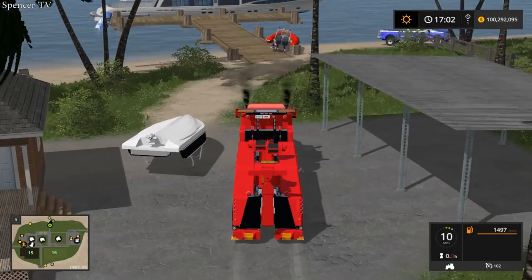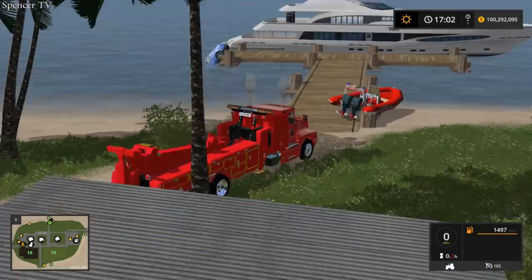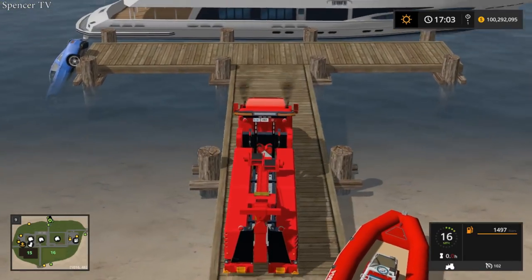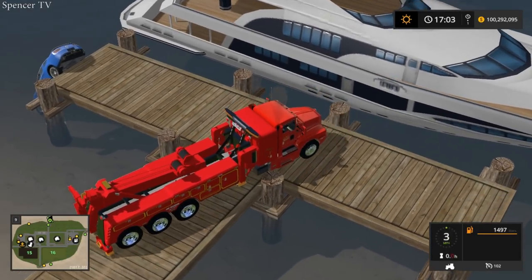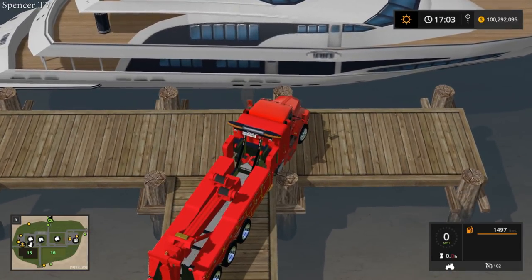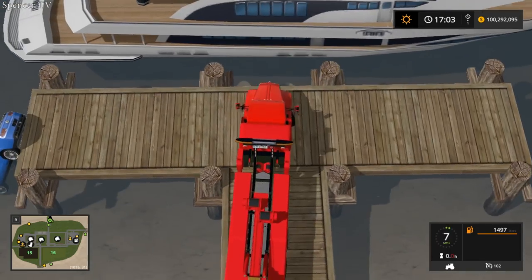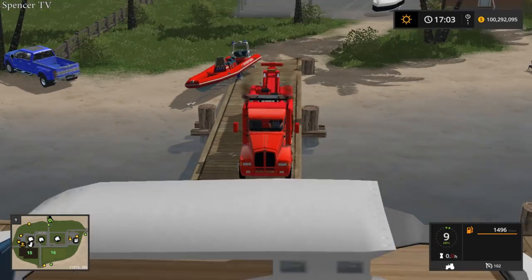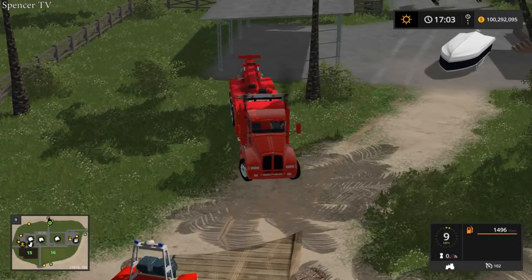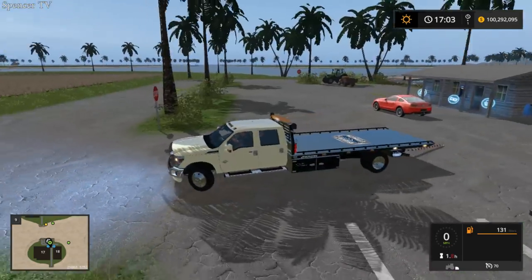That flipped boat - I don't even know what we should do with it, it's not like we can tow it away. They might have a trailer somewhere. Let's see if we can maneuver the Kenworth in there - probably won't be able to make that sharp corner. Let's park it to the side just in case we need it, might as well bring it along.